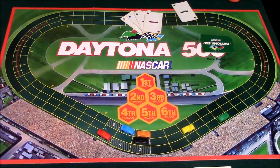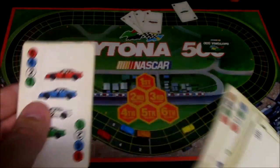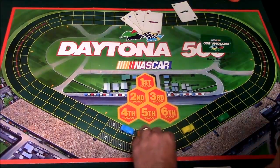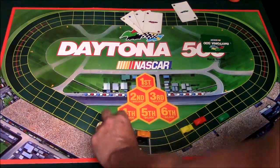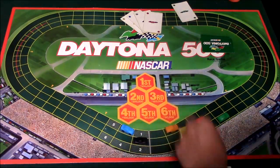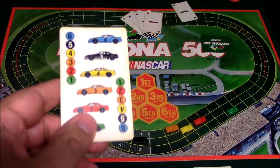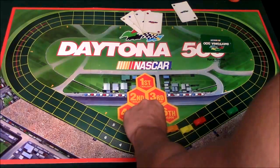Now my opponent goes and plays a card. He's got a red six, so he moves the red car six spaces. Blue cannot move because he's blocked. He chooses orange, which goes two spaces, and green moves one. On the next card I play, blue goes six, black goes five, yellow goes four, orange goes three, red cannot go because he's blocked, and green moves one. This is generally how the moving goes.